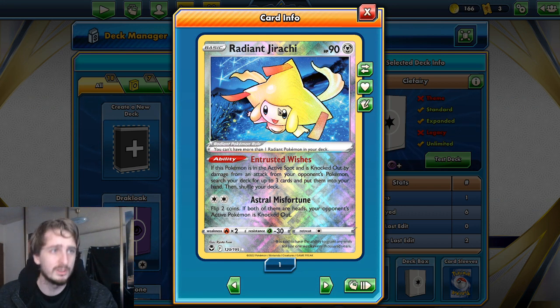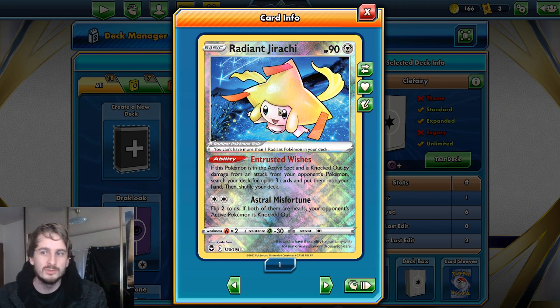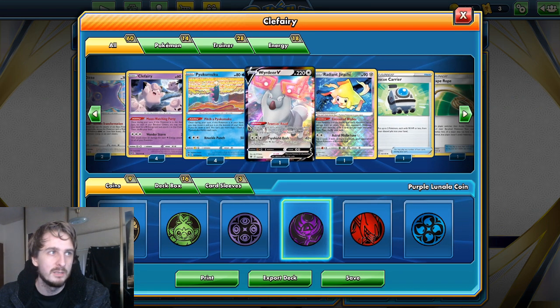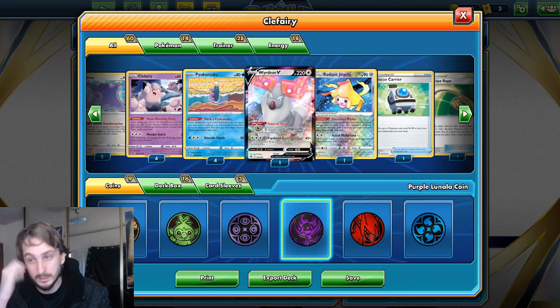We then have Radiant Jirachi. This one kind of ended up in here because I had one — I scrolled through the trade listings and spotted it and grabbed it. If this is your lead and it gets knocked out, you get to search your deck for three cards. For this deck that's highly synergistic, because you just grab exactly what you need to set up and then come back for the big attack.